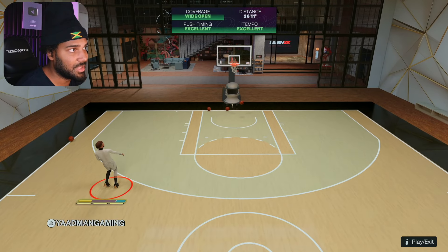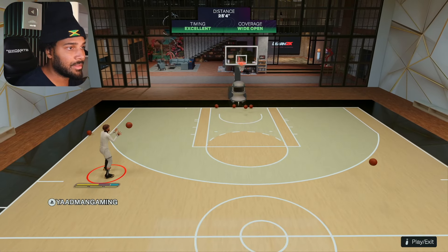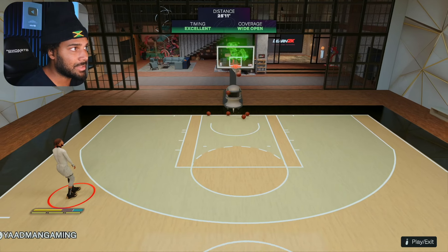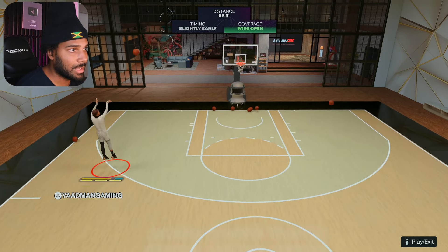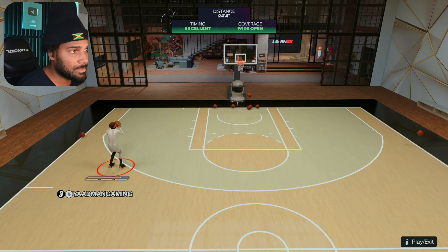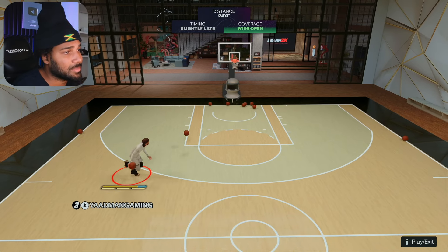You see the jump shot is literally like — that's a square shot right there, like Patty Mills. Feels like Patty Mills, looks like Patty Mills. And only when you get the messed up jump shot it's not going to look like Patty Mills. So this is the jump shot I would recommend if you're a big build and you're looking for something similar to Patty Mills.